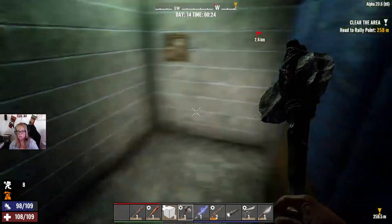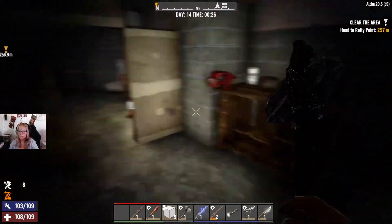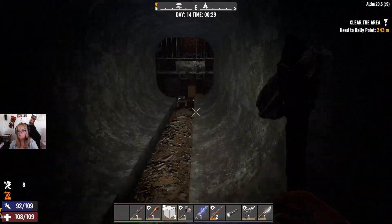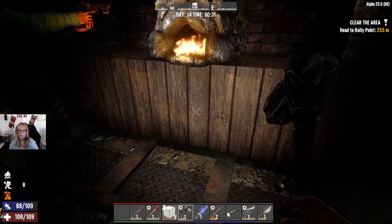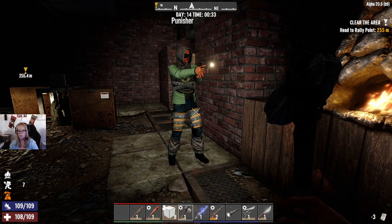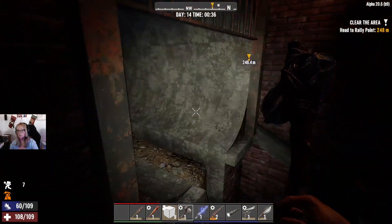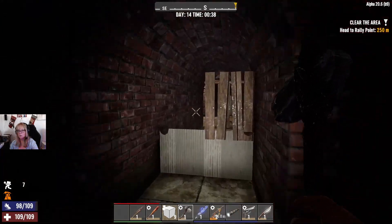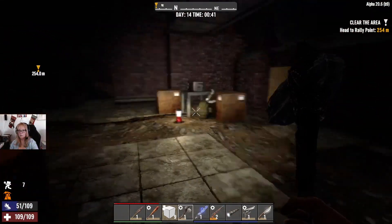I'm gonna make another boom. Do we have any more? Do you have clay, babe? I may have clay in storage up here. I'm gonna make about 30 nails — it takes 10 to make a box. I'm gonna go back up to the kitchen and see if I have any clay. I got 156 clay up here.